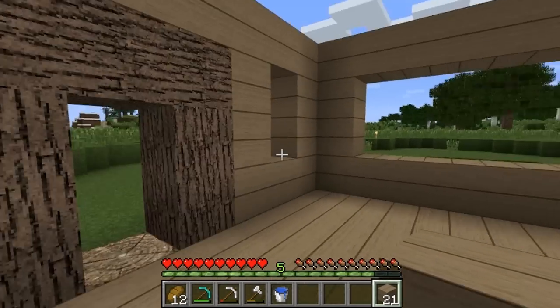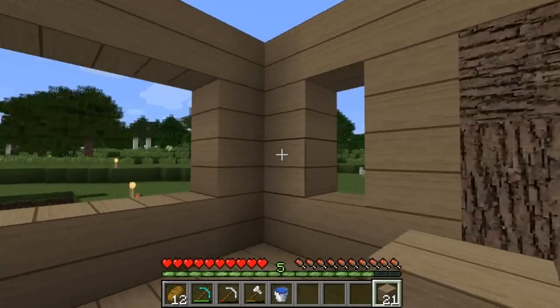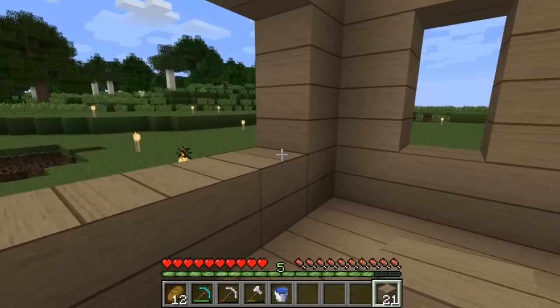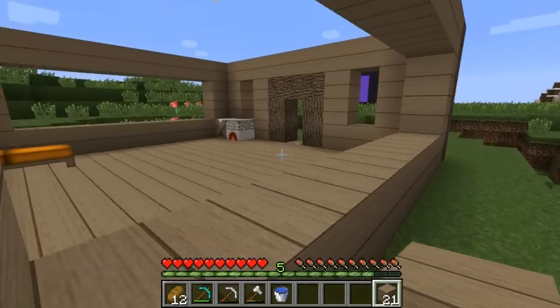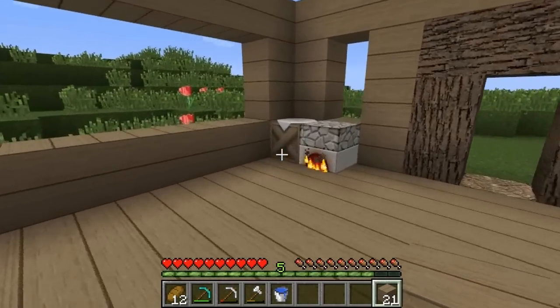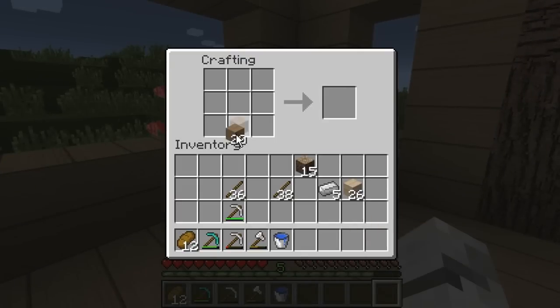So that is pretty much complete. I want to fill the rest in with glass. We're gonna put a door here — we could make the door now. That's a good point actually. Why am I going to the chest to make a door? Who knows? Answers on a postcard if you know, because I don't. Door! Yes, there we go.